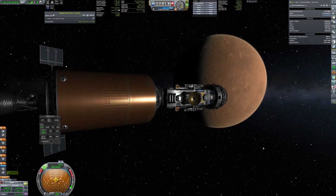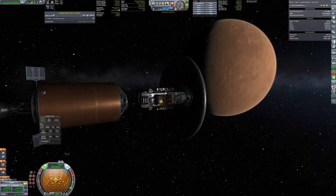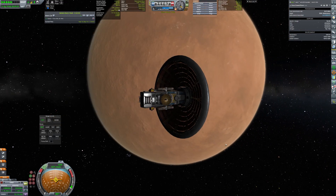The rover has also arrived to Duna. It inflates its heat shield and enters the atmosphere of our red planet.